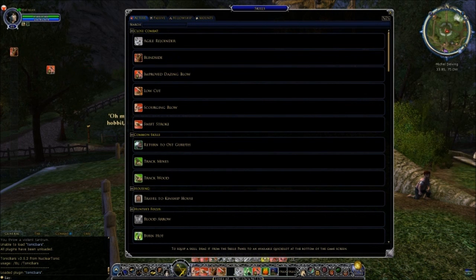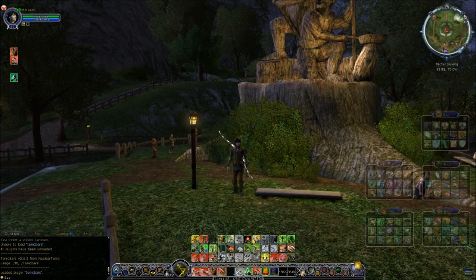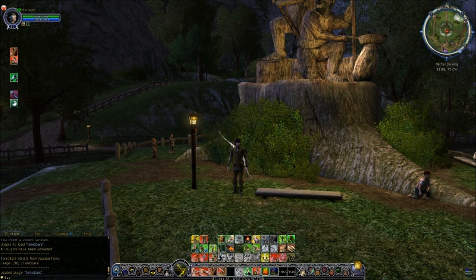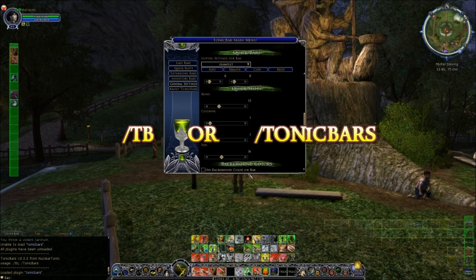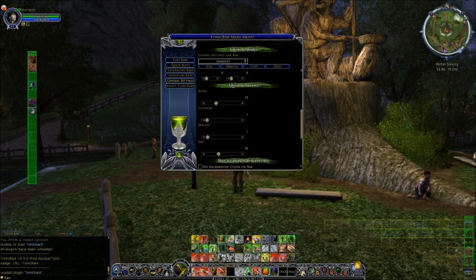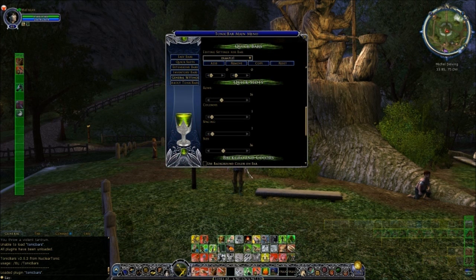Once you're happy with that, close down the Tonic Bars main menu and then you can start to fill up your new bar with skills, mounts, even inventory items - absolutely anything that you want can go in there. Now if at any point you do want to change the position of your bar, or maybe how many slots are available in it, all you need to do is go down into the chat box, type slash TB or slash tonic bars, hit return, and it'll bring up the main menu again.